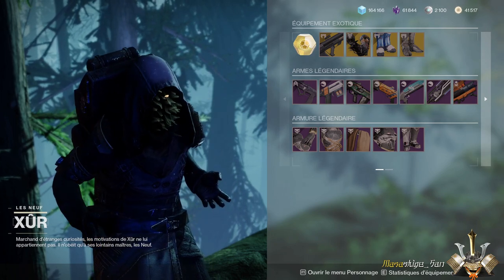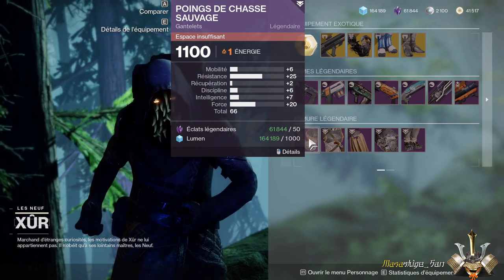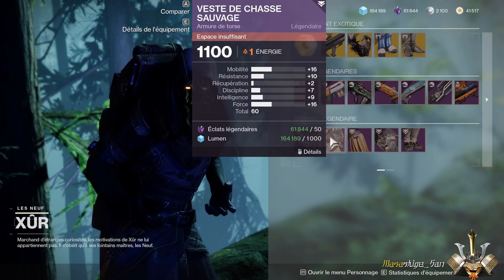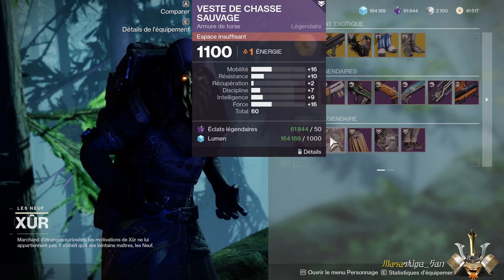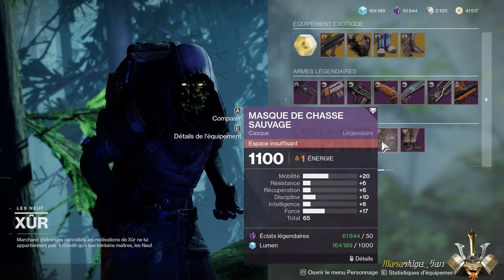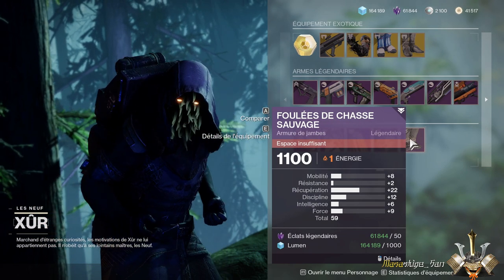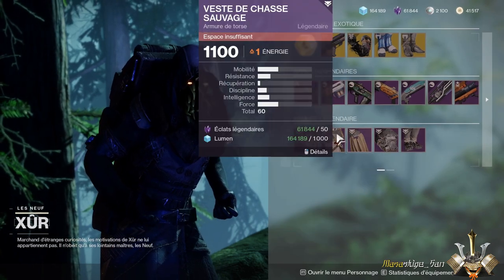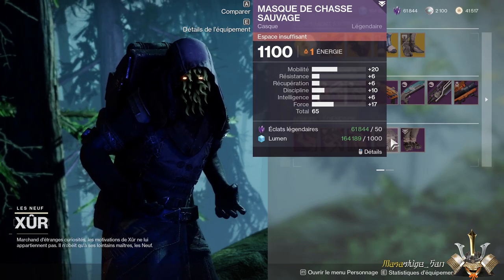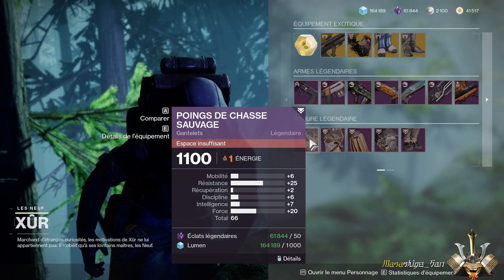On va bien sûr finir par le chasseur. Nous avons des bras avec 25 de résistance et 20 de force. Je vous les conseille, ce sont vraiment de très bons bras. Nous avons un torse qui serait un petit peu plus en retrait, mais tout à fait utilisable, avec 16 de mobilité et 16 de force. Nous avons également un casque avec 20 de mobilité et 17 de force. Par contre, nous avons des bottes plus en retrait. Si vous voulez de la mobilité et de la force, vous pouvez prendre le torse et le casque. Je vous conseille fortement ces bras, avec 25 de résistance et 20 de force pour un total de 66.